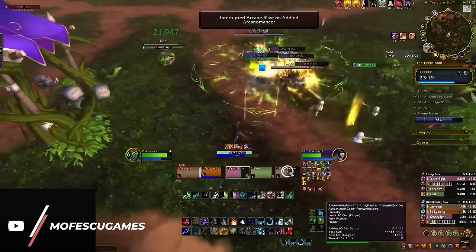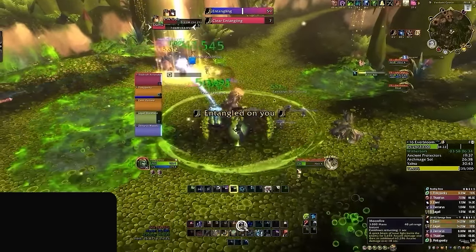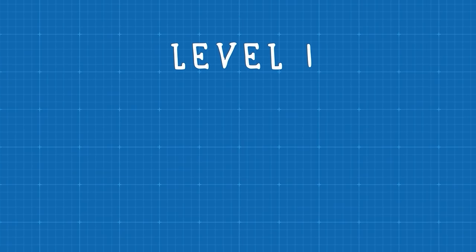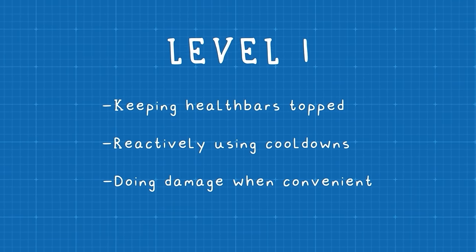If you play disc priest or mistweaver monk you have a cheat code to skip this step automatically. But no matter what, as long as you're hitting a priority target while balancing out your heals, then you're doing a good job. We started with the basic idea that we need to be healing, and now we've progressed to doing damage. With general knowledge about trash and boss mechanics, keeping health bars topped, reactively using cooldowns, and doing damage whenever convenient — that's level 1.